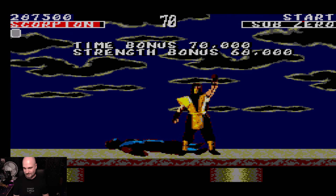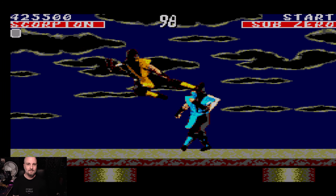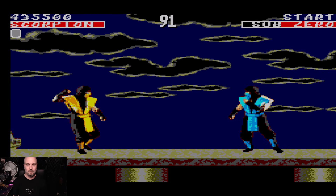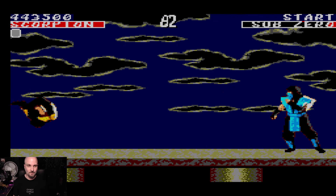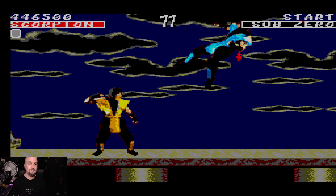I used to fight people on this — not much, but I used to. Interestingly enough, they still made Sub-Zero have an opposite stance to Scorpion. It wasn't just the color — they made sure those two actually had a different stance as well, which was kind of cool. Alright, I should be able to do a fatality now.